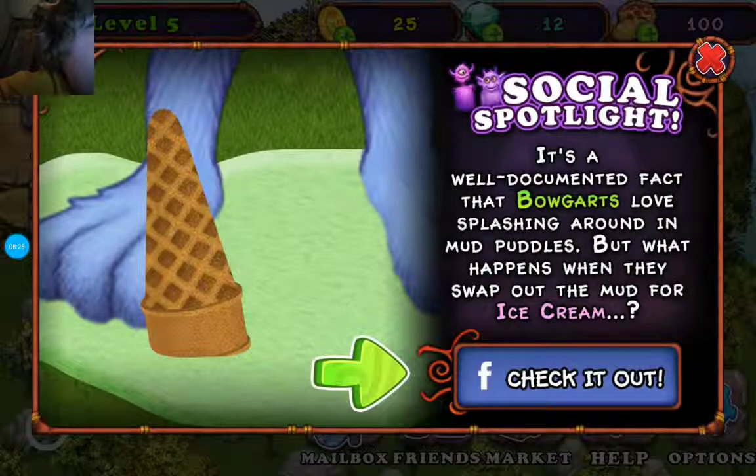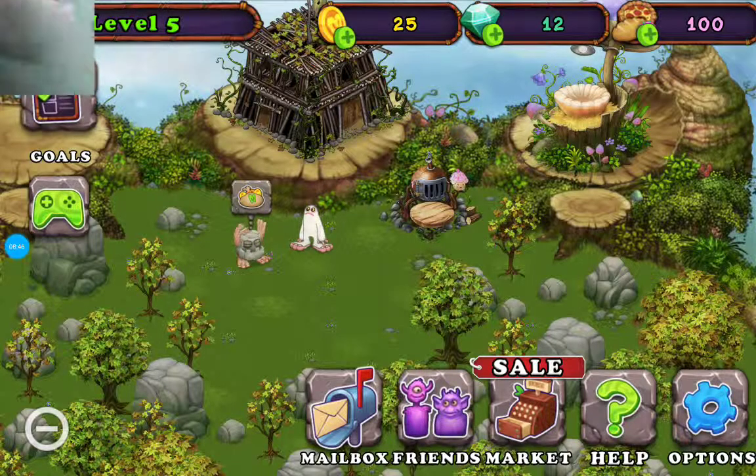Social spotlight: it's a well-documented fact that Bogards — if we haven't gotten to what they are yet — love splashing around in mud puddles, but what happens when they swap out the mud for ice cream? You can look at it on their Facebook.